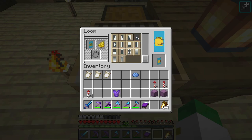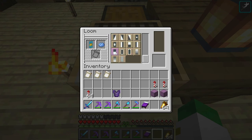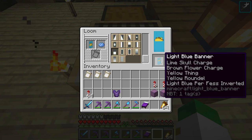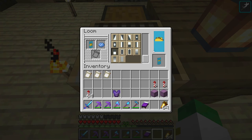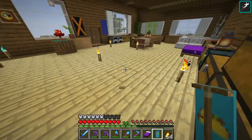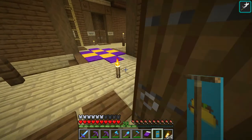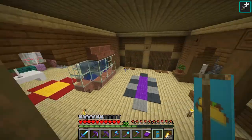Then we're going to do a yellow thing, which is this pattern right here, then a yellow rondel, which is this pattern right here, and we'll end off last but not least with a light blue per fess inverted, which is this pattern right here. And you can see what it makes — it makes a taco banner! Food banners are always cool.